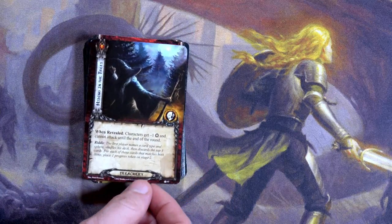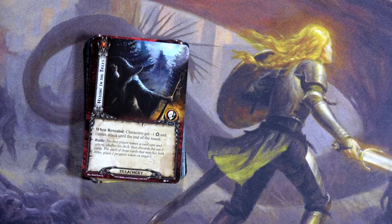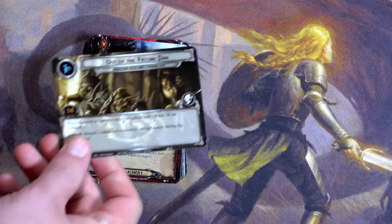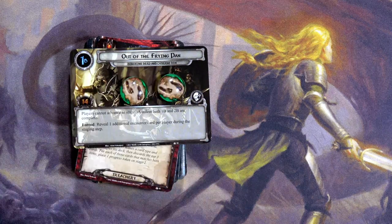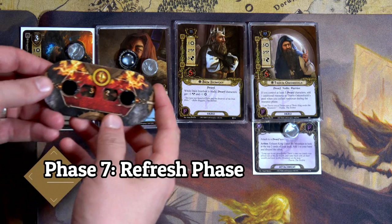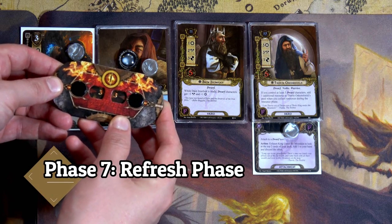The second card says: when revealed, each character gets minus one willpower and cannot attack until the end of the round. That's not terrible — Heirloom would be one and Nori would be two, so we have three willpower against one in the staging area. We place two progress on Out of the Frying Pan, so a total of three progress — feeling pretty good. We end the round, moving up to 33 threat, since we only reduce threat when we play dwarves from hand.